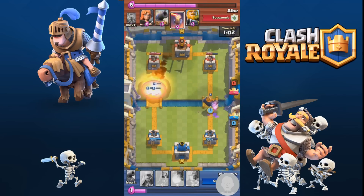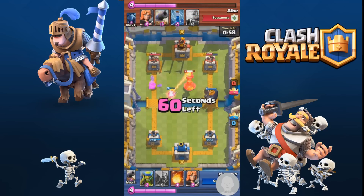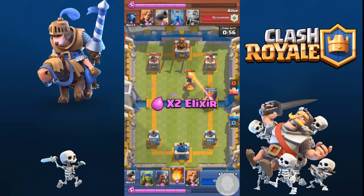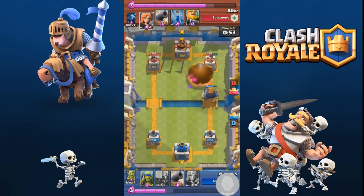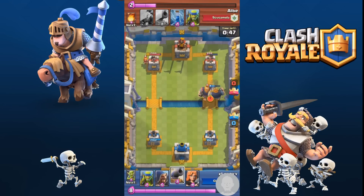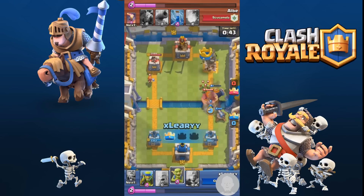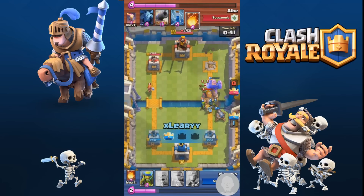I'm going for the left side attack. I knew he had that inferno tower, so I was just trying to distract it as much as I could by putting barbarians in front. I did do very well here — he messed up by putting the valkyrie on the left side, and then messed up again by putting his Royal Giant on the right side because I'd already taken out his tower on the right.